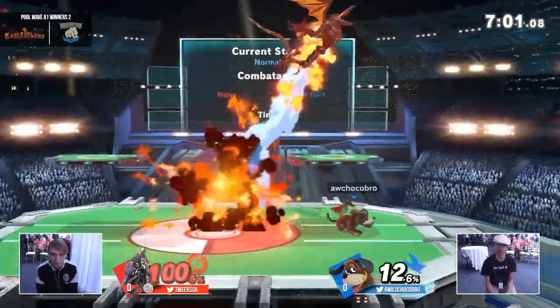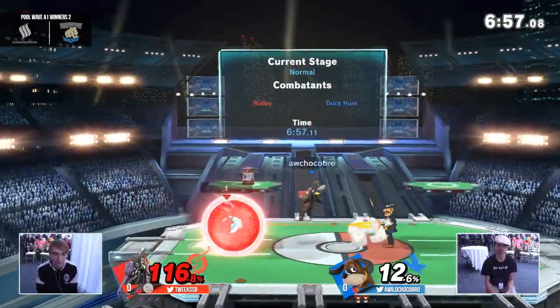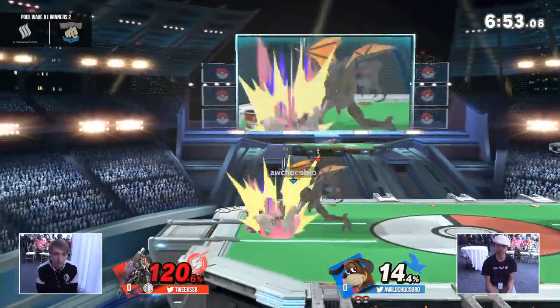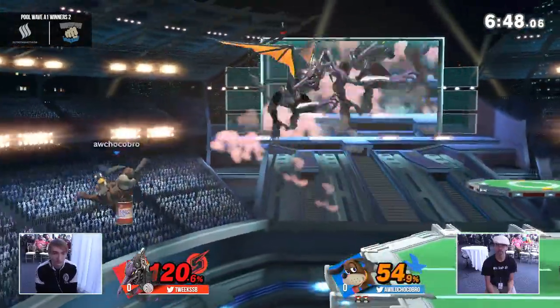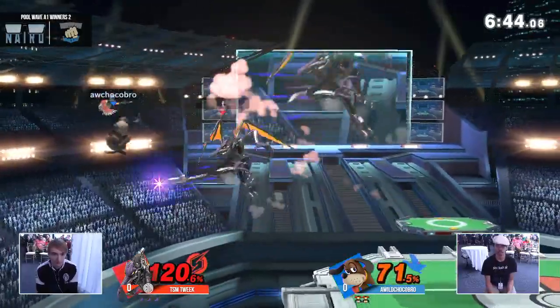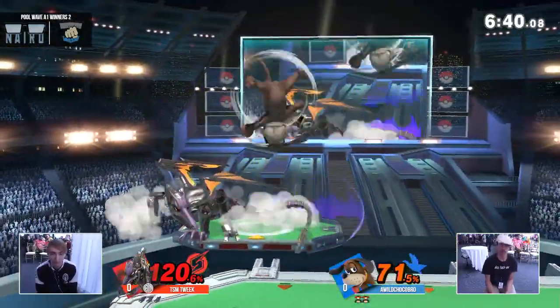Any hitbox that hits the can will send it in the opposite direction. But smart of Chocobro to just use that for his setup right there. And this Duck Hunt looking pretty good — he's got decent control over his projectiles. Of course Tweak's such a force to be reckoned with; he can rip through a lot of this defensive play just with smart aggressive reads.